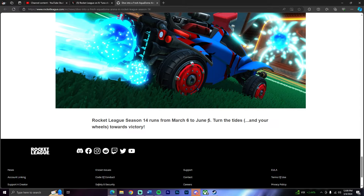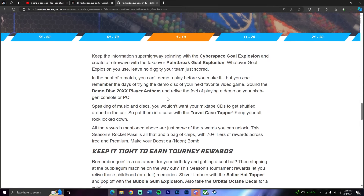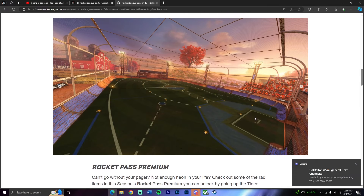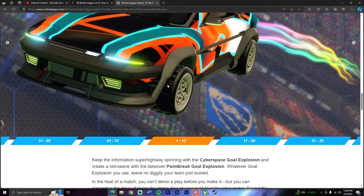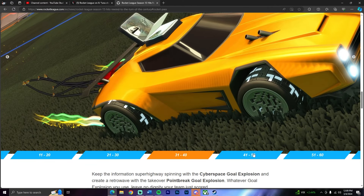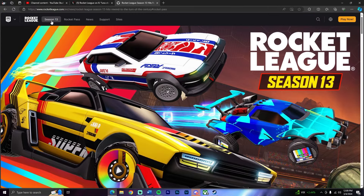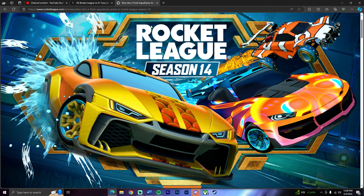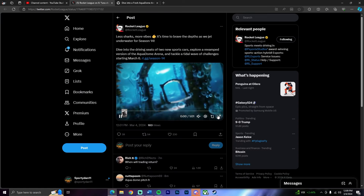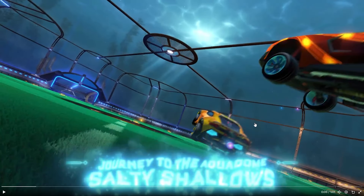Rocket League season 14 runs from March 6th to June 5th. Turn the tides and your wheels towards victory. It looks like we're so early that the article hasn't fully updated with pictures yet, so we're just going to break it down by the trailer. Obviously we got the brand new arena, which I really wish they just called Salty Shallows and not Aqua Dome Salty Shallows, but it is pretty nice that it is a different version.